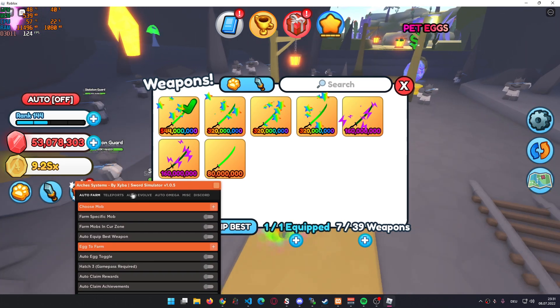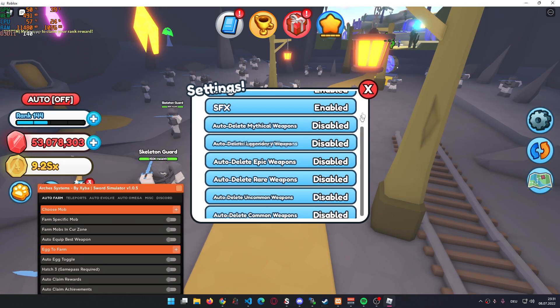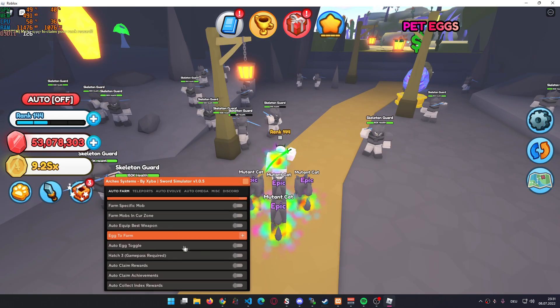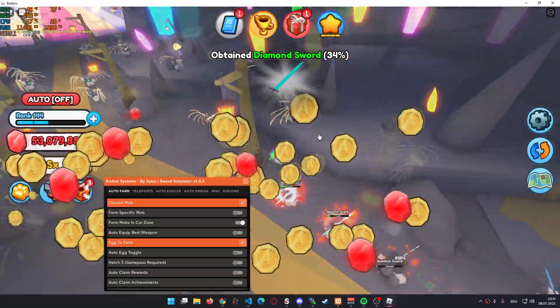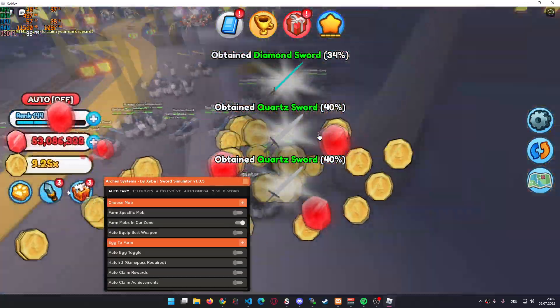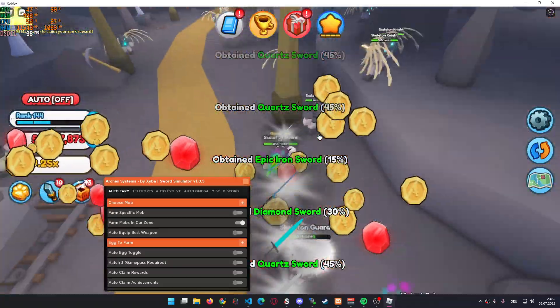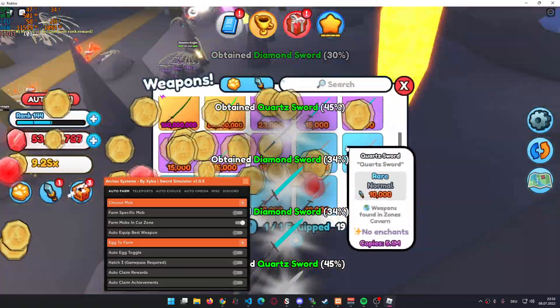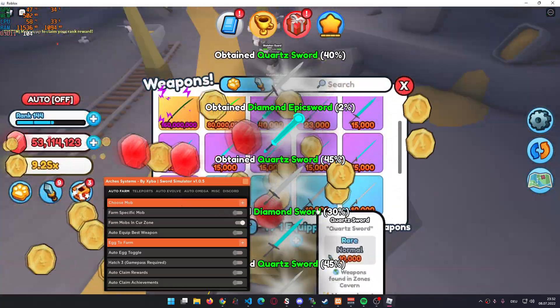Let me just show you the auto evolve and the auto omega. I'm going to quickly disable the auto delete, and then let me just quickly farm mobs in the current zone, which is going to kill all the mobs in this zone right here — it's absolutely insane. And it's also going to make you a ton of gems pretty fast, so make sure to use this. As you can see, we're already getting a ton of weapons in here. I'm just waiting for my inventory to fill up so that I can show you guys the auto evolve and auto omega.